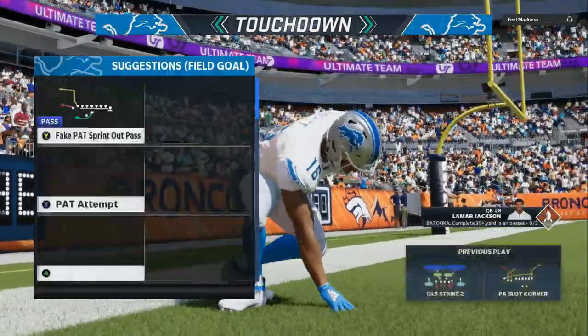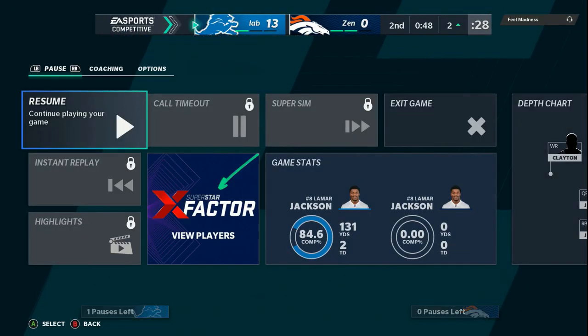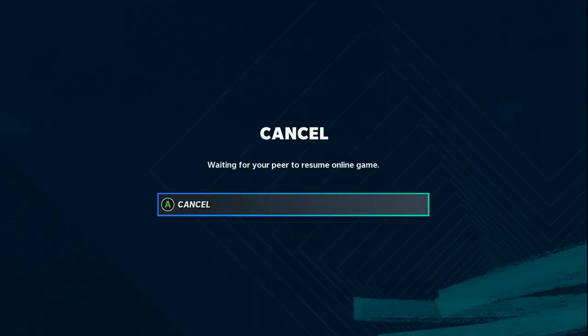If y'all enjoyed the video, this is the Wild Wild West 5 Out Offense. Deadly. It's on the Patreon, or you can get the e-book. You buy one e-book, you're going to get offense and defense. Let's get it.